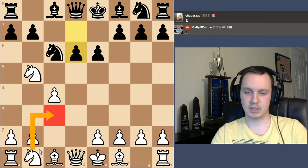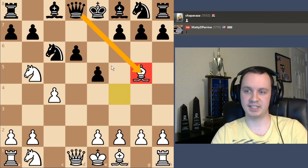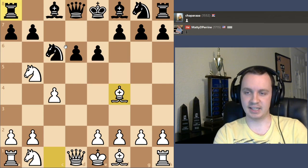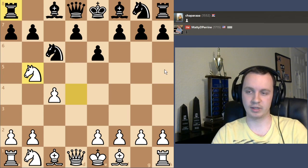Another option is simply knight c3. Maybe after e5, I can play bishop g5 — if the queen takes I get the fork and pick up the rook. Some different ideas like that, but at least that's better than what happened in the game where black gets into trouble pretty quickly.